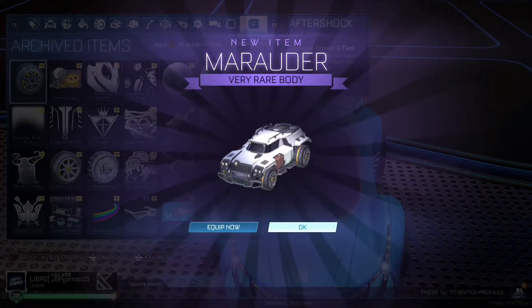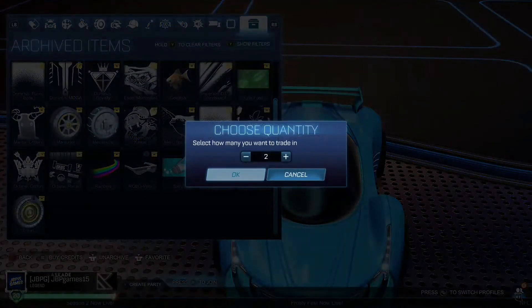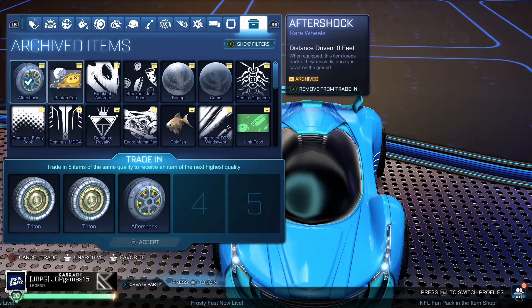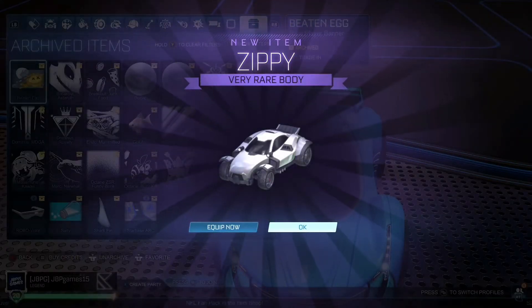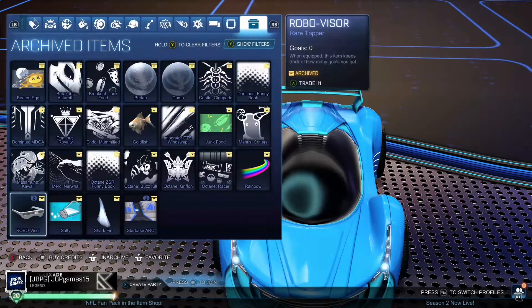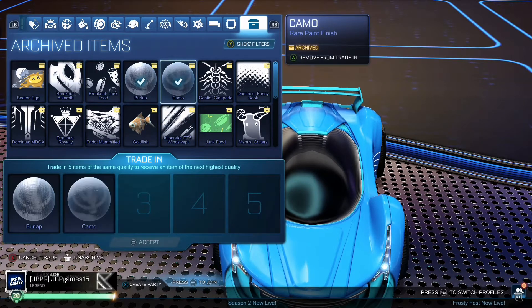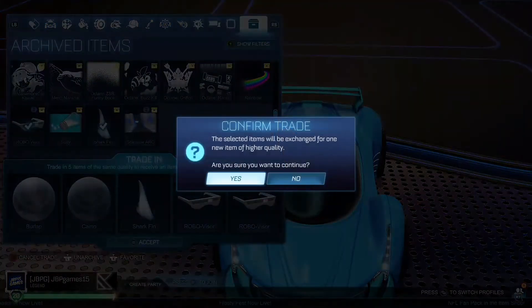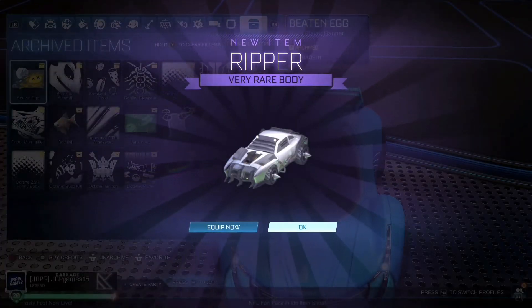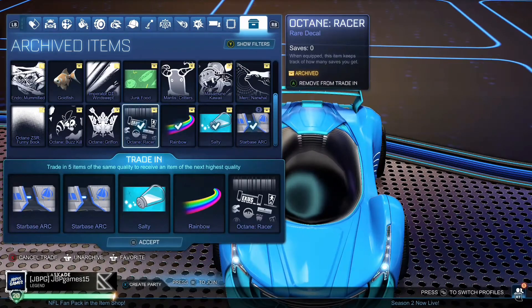We got a Marauder! I've never seen that in my life. This is what I mean - most of this stuff I will never see at these rarities. We got another wheel - let's see what we get from this one. Another car, a Zippy I think. Yeah, I've seen that before. Let's do two more together - three, two, one, go. A Ripper! We're getting all cars, that's sick.